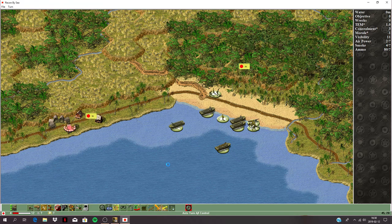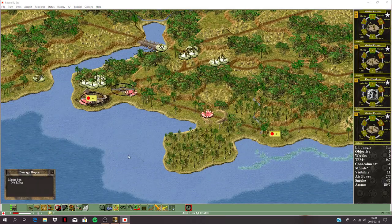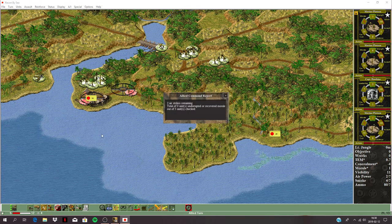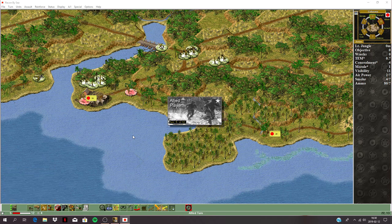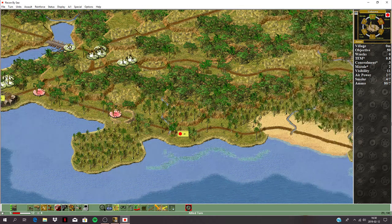Let's see what the Japanese do. Captain Hawkins is in danger — survived. Two airstrikes remaining. Look at those pack guns — no effect.